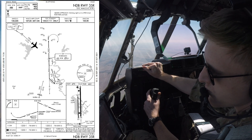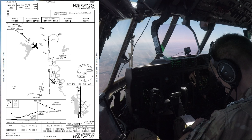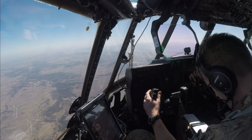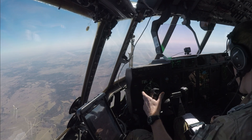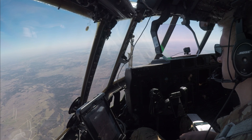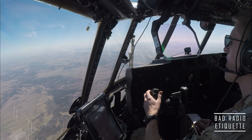Aegis 2-1, roger. Upon completion of this approach, fly runway heading, climb maintain 3,000, return this frequency. Aegis 2-1 copies runway heading, 3,000, this frequency. Got it. Aegis 2-1, traffic holding over the Waco Vortec — that's your 11 to 12 o'clock and 7 miles, calling 3,500.